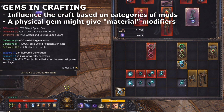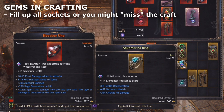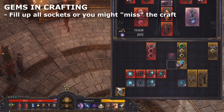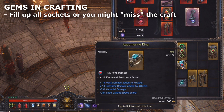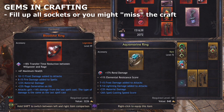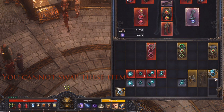Figuring out what sort of modifiers you can produce with each gem will likely take some more experimentation. As far as I can tell, the socket type doesn't seem to matter, but it could be possible that there is some nuanced effect I haven't yet noticed in my testing. For items with multiple sockets, you need to fill each socket, or you run the risk of the craft randomly selecting an empty socket and thus not producing a gem-related result. So in general, if you want to see more material mods when crafting a weapon, socket material gems while you use Entropy Orbs on the item.